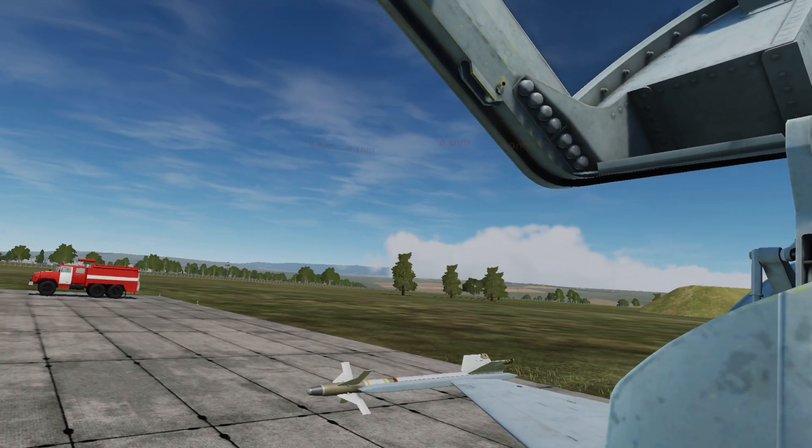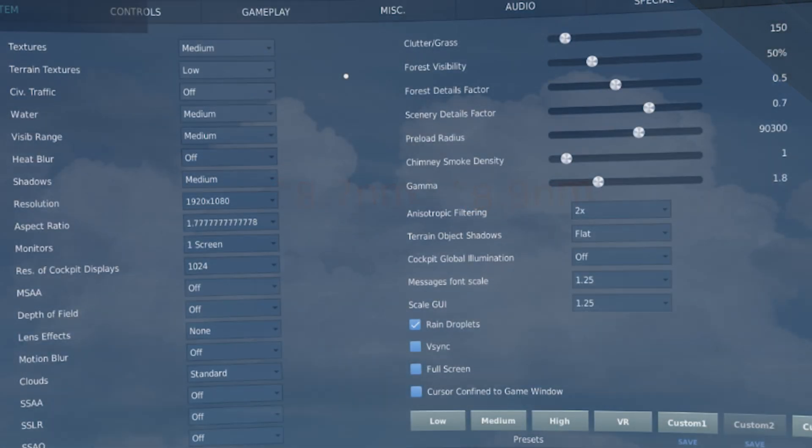What I'm including on my screen here now is the graphics settings that I am using on my computer for the G2, and my computer specs can be found in the video description below. Adjust it up or down slightly depending on what graphics card, RAM, and processor you have.